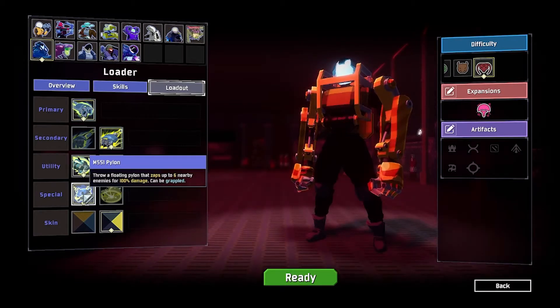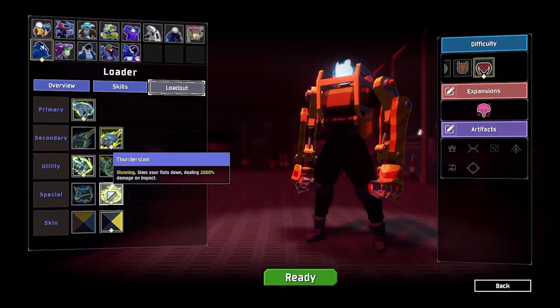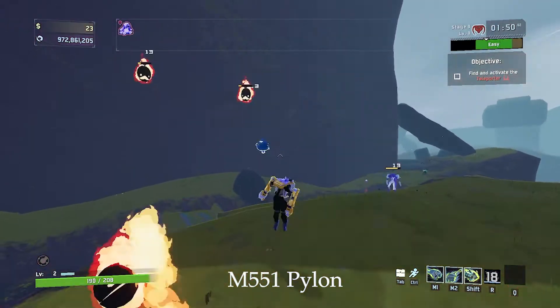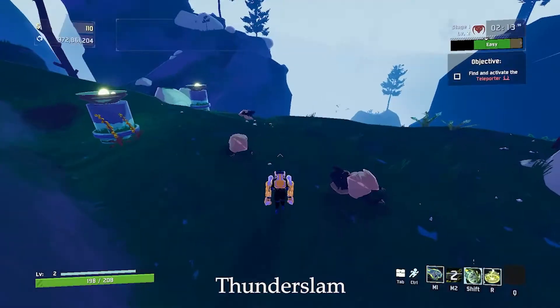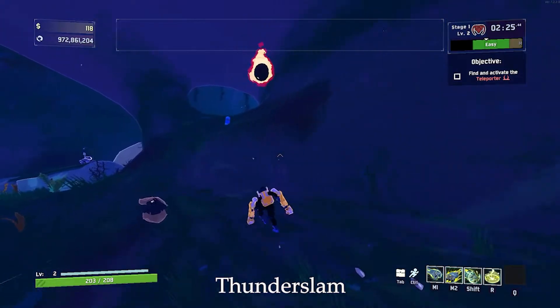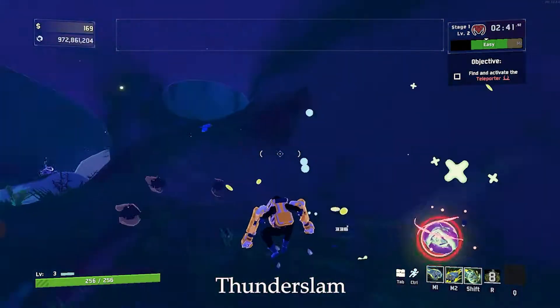For the specials, there's the M551 Pylon and Thunder Slam. Thunder Slam is going to be better for most people. The only exception is if you're a very new Loader player having a difficult time with flying enemies and dying to wisps — the Pylon can help early on. But once you get better with Loader, it's almost universal that you should just take Thunder Slam.